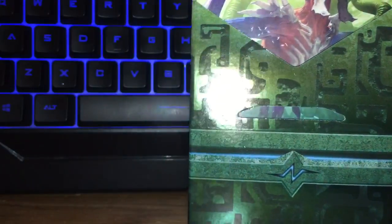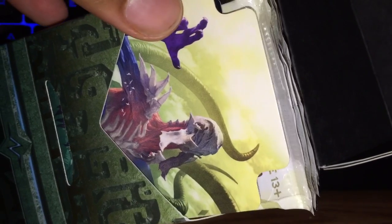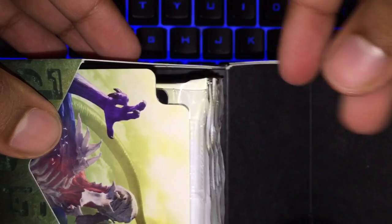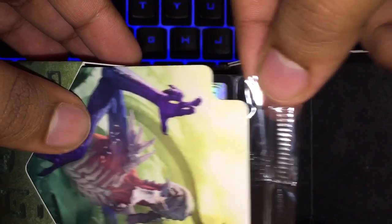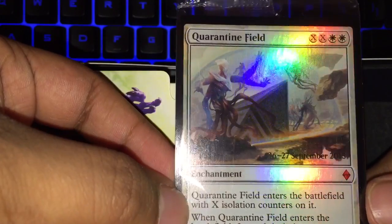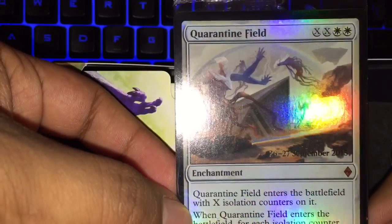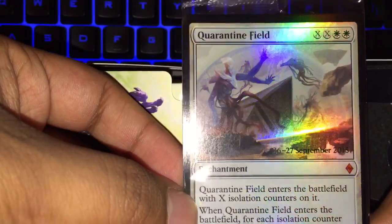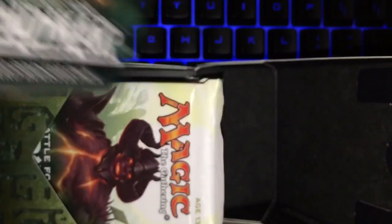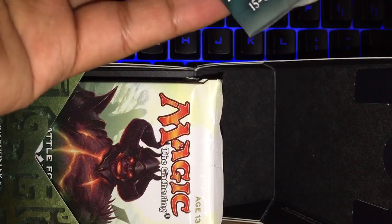I'm going to open it up and there are six boosters in here — a divider — and our promo card is in the back. I'm going to slowly slide that out. Hopefully it's something good. It is a mythic rare — wow — it is Quarantine Field! So this could be a very big hit or very big miss depending on how this card is. Very cool card so far. I'm looking to pull some sort of mythic rare in this set.